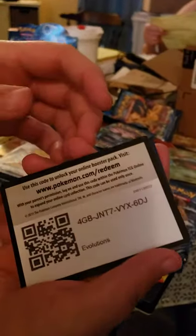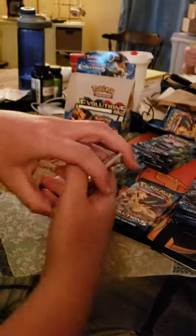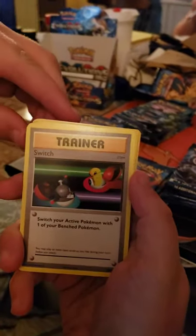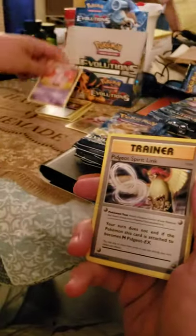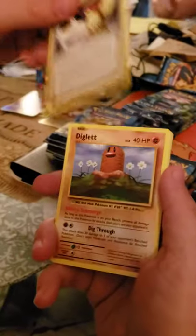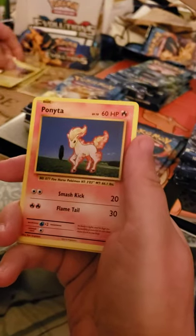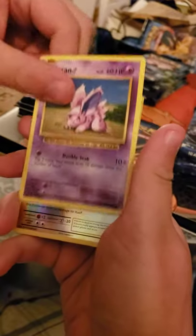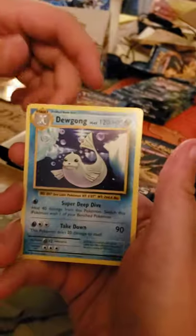Still haven't gotten a Dugtrio. Devin, one of my co-workers, told me that you get a lot of Dugtrios and a lot of Dugongs. That's a new one — I haven't seen that yet. Let's see what we can get. There's a Ponyta. First foil — Electabuzz. And a Dugong. Speak of the Dugong!